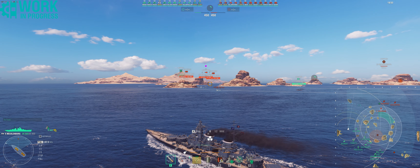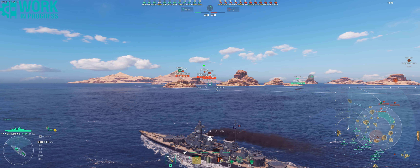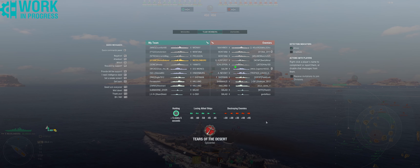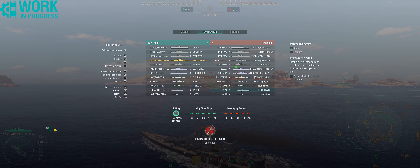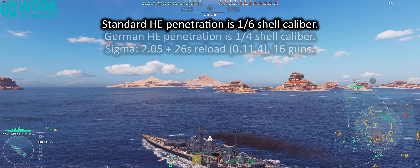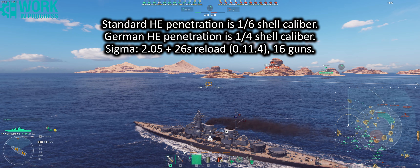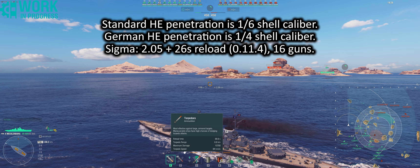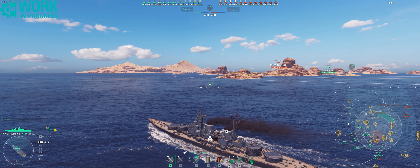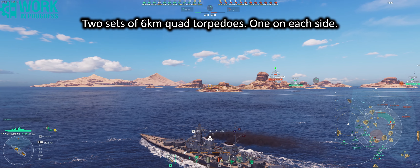No hydro - that's probably the biggest issue with this ship, but you're not going to be pushing up and brawling because you have 305s. There are two subs, three destroyers - Holland, Sherman, Shimakaze. Cruisers you don't have to worry too much about; you have the typical German HE so you can pretty much farm every single one of these guys at 76 millimeters. We also have torpedoes - quad torps each side, 6 km, which is very nice.